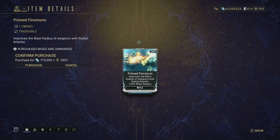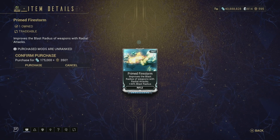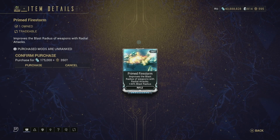Then we have Primed Firestorm — improves the blast radius of weapons with radial attacks, plus 44% blast radius for rifles. This is very good if you are using, for example, the Staltzer that has an alternate fire with a radial attack — it makes the area of attack a lot bigger, so I would highly recommend picking this mod up too.